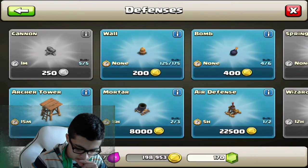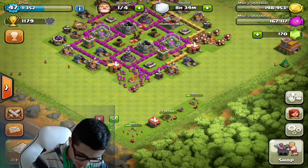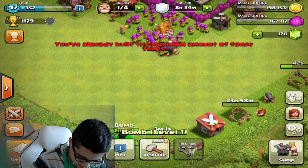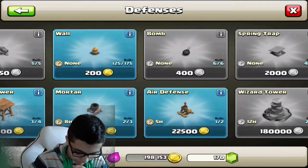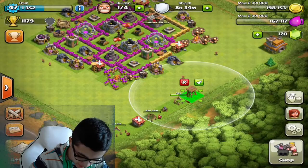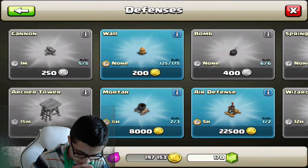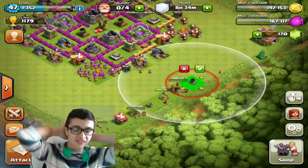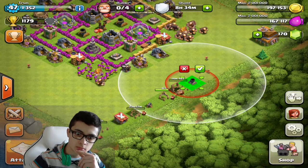I'll just get these over with — I'll throw them down right here. There we go. Then I got this archer tower, and then I got the mortar. Guys, this is gonna be like the best thing in the world that's ever happened. Ever.